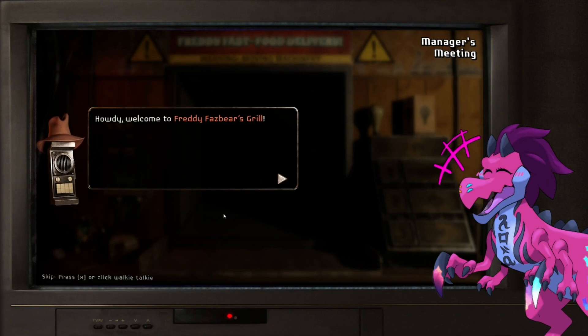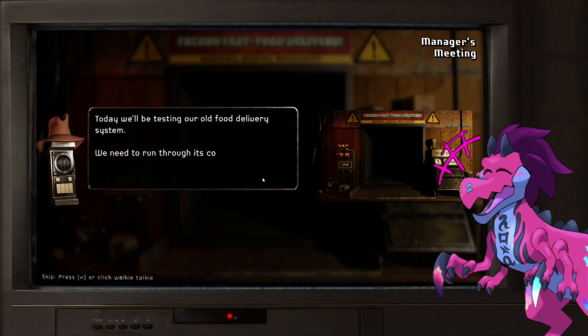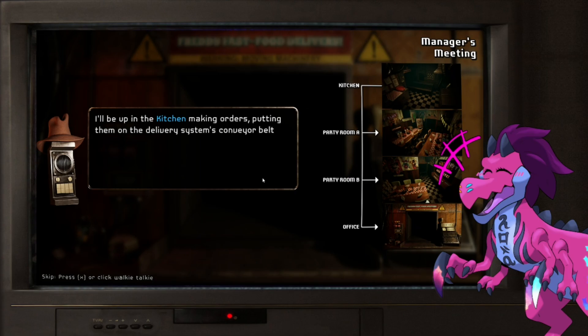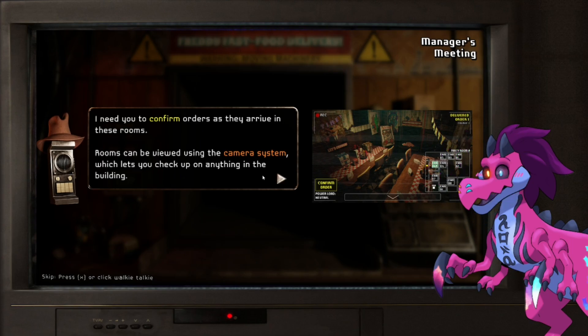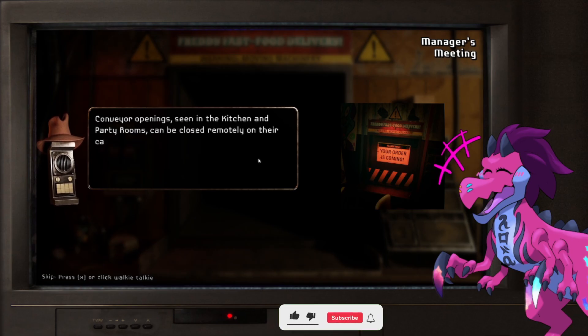Welcome to Freddy Fazbear's Grill. Today we'll be testing the old food delivery system — we need to run through its course a few times from kitchen to customer. I'll be up in the kitchen making orders, putting them on the delivery system's conveyor belt. They'll be sent down to Party Room A, then Party Room B, and then finally your office. So: kitchen, room, room, office. I need you to confirm orders as they arrive in these rooms. Rooms can be viewed using the camera system, which lets you check up on anything in the building.